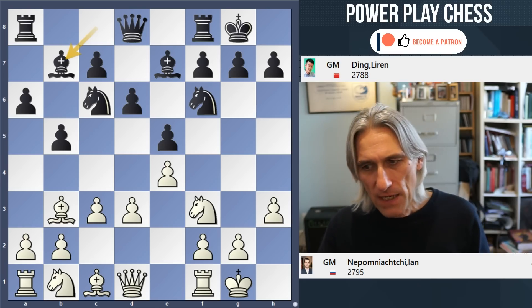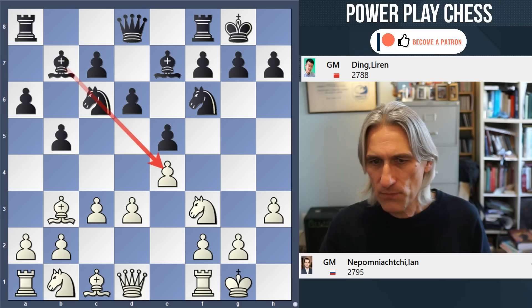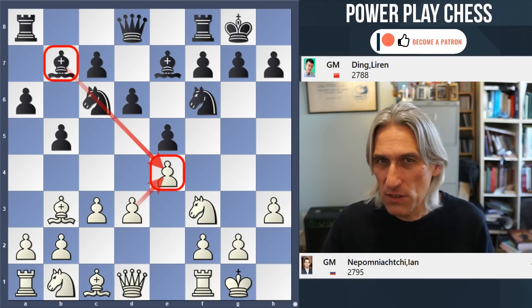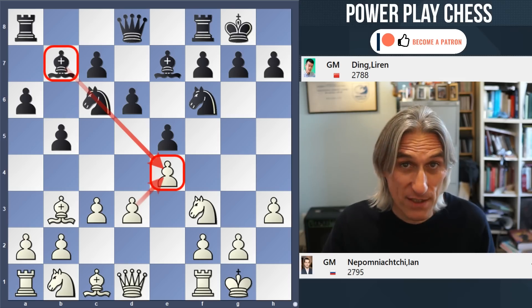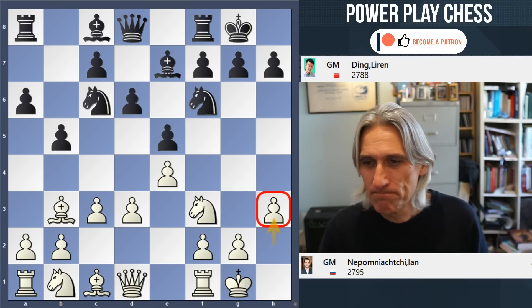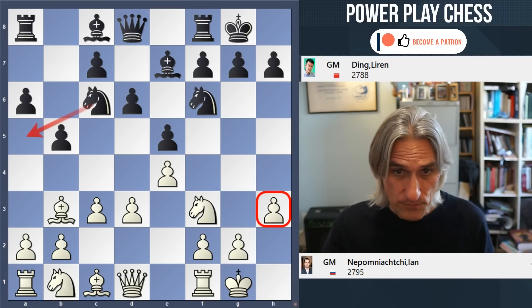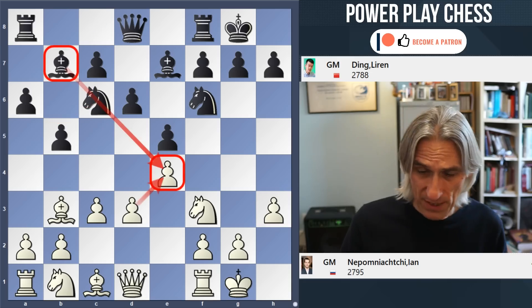Bb7. You don't have to play Bb7 — because this pawn is well protected, it's not, to my eyes, the most natural move to make. But many strong players have played this in the past, including Nepo himself, actually. Just a reminder, it's Ding playing black. You could play knight a5 here, for example, and then in a more traditional way with c5. But Bb7.